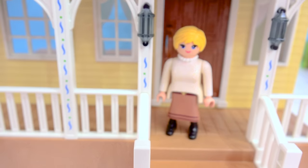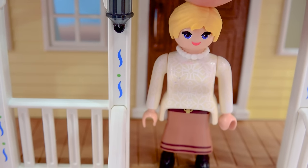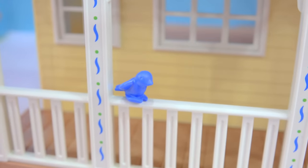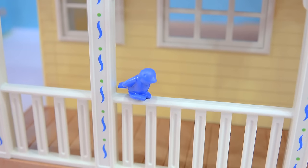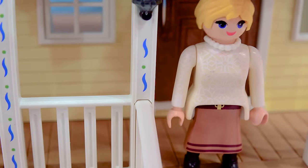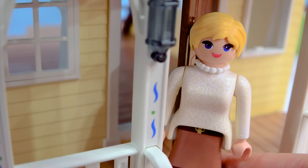Ah, home sweet home! Look at this giant giant house. It looks like we've got Aunt Cora waiting for Lucky, her friends, and her dad. She says she came out because she heard the loveliest songbird singing and wanted to see it. Oh, it looks like it's right here — the songbird has landed right on the porch! Oh my, how lovely. There's also a mouse — good thing it's outside and not in the house.